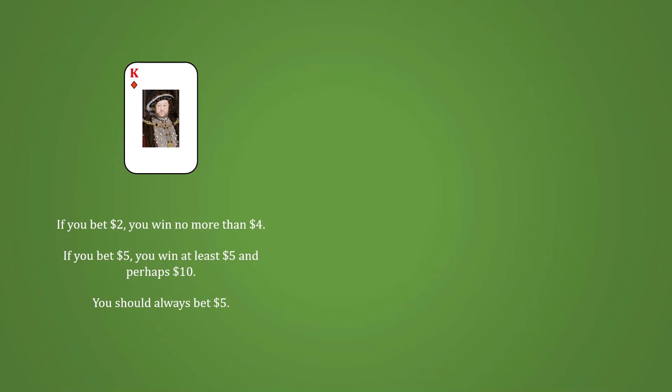Part of this question is easy. If you're dealt a face card, your incentives are straightforward. If you bet $2, the best that can possibly happen is that you will win $4, assuming your opponent raises. In contrast, if you bet $5, you are guaranteed to win at least $5 if your opponent folds, and possibly $10 if they raise. As such, you should always bet $5 and never $2 — you'll always do better with $5.